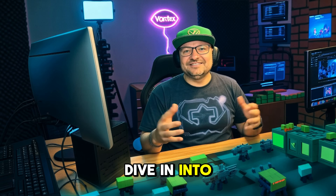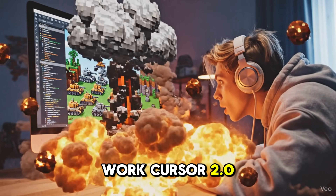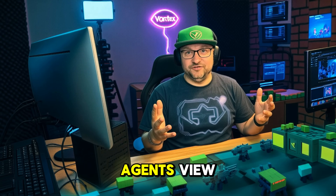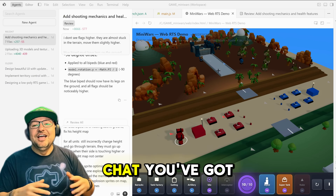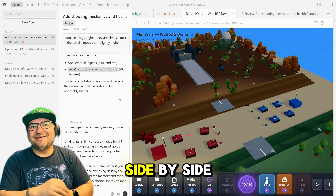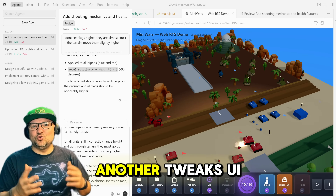Let's dive into this new Vibe Coding thing — does it even work? Cursor 2.0 introduces a new Agents view. It's like Command Central for developers. Instead of one chat, you've got multiple AIs working side by side. One builds terrain, another scripts the tanks, another tweaks UI.